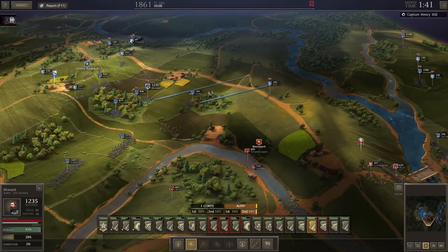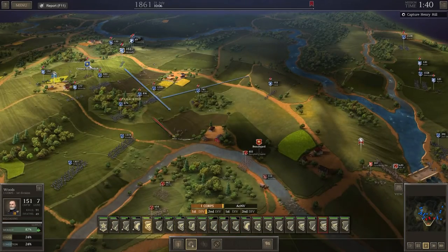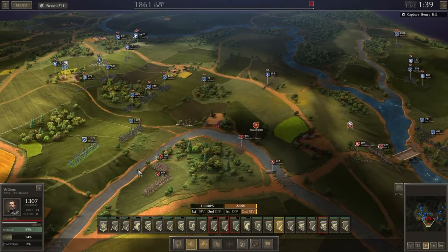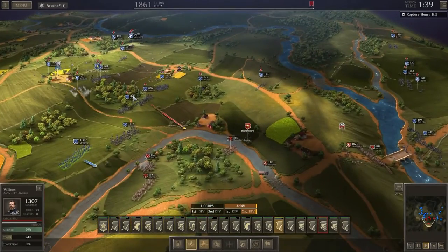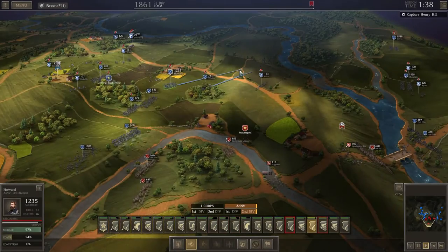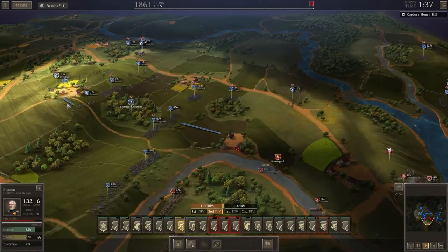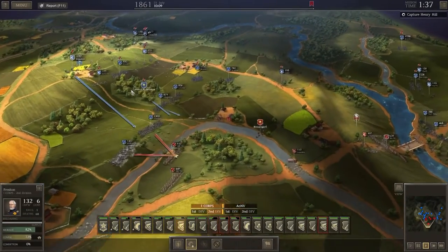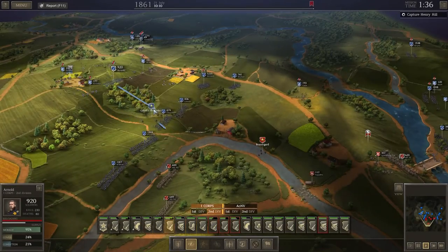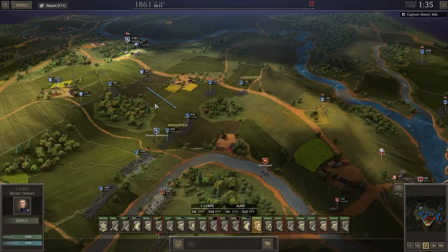Howard over there, Watson over there. Guns forward please. Bubblebox forward — we need to start engaging these units. Cake, move up and scout a bit more. Guns move forward. Arnold move up. Let's get our resupply wagons forward as well.